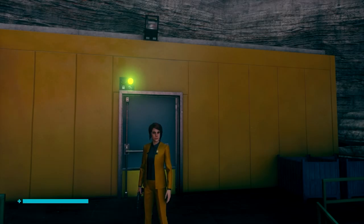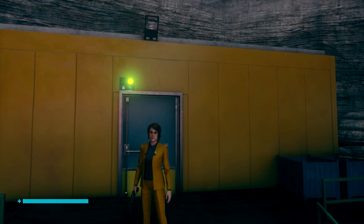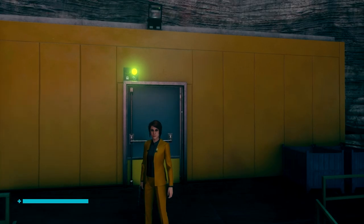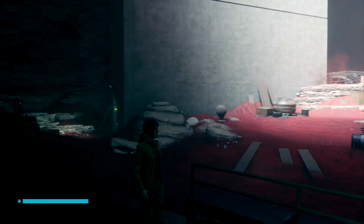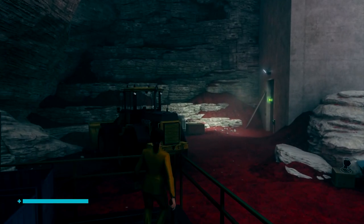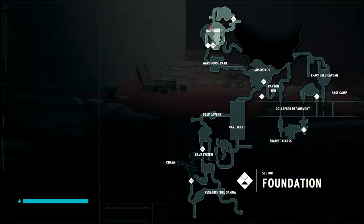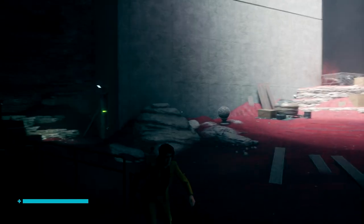Hello everyone, Shadefire here, and welcome back to Let's Play Control: The Foundation. This is episode 28, and it will be the last episode for a while until the next DLC, as all we have left to do is two more side missions. Last time we did the 80s neon dripping camera chase side mission, so that just leaves the one we found at the end of the last one down in the chasm, and the one where we have to collect ID cards for Emily.